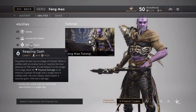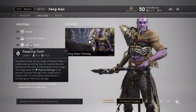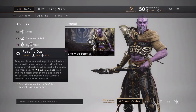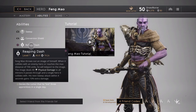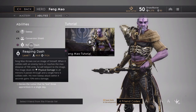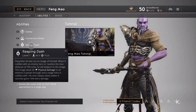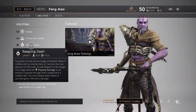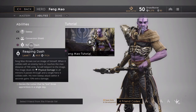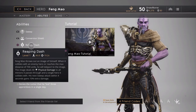The Reaping Dash is his escape or engage. Fang Mao throws out an image of himself; when it collides with an enemy hero or reaches a max distance of 700 units, he teleports to the image. The image deals 40 physical damage to all minions it passes through and a single hero it collides with. His next Sweep attack within four seconds gains 10 extra damage. This is very good for engaging — especially if they don't see you. You do your Reaping Dash, get up on them, hit them with that boosted attack, then use your other abilities for massive damage. It's also great for escaping if you get in over your head.